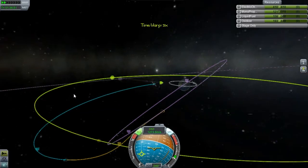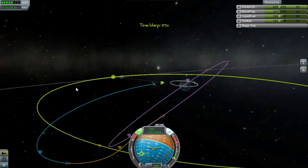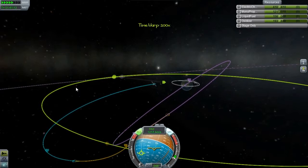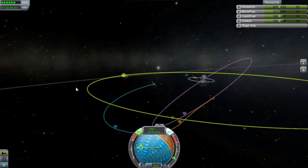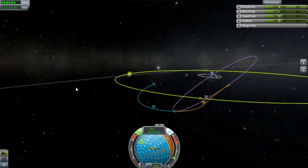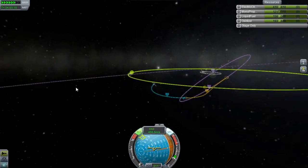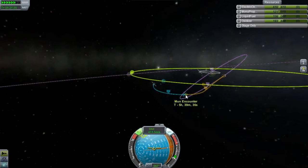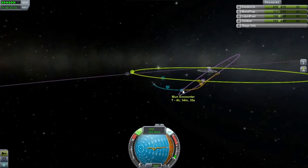All sounds very good, doesn't it? So I'm going to speed up time a bit until I'm closer to it. As you can see, the blue bit disappears after I go past it — that's not an orbit anymore, that's just a track. Well, it is an orbit, but I'm going to hit the moon and it'll throw me onto a different orbit, so the game knows. We'll have a speed-up — no, it's the apoapsis, so we'll slow down here, which is good. Five hours until the moon encounter.